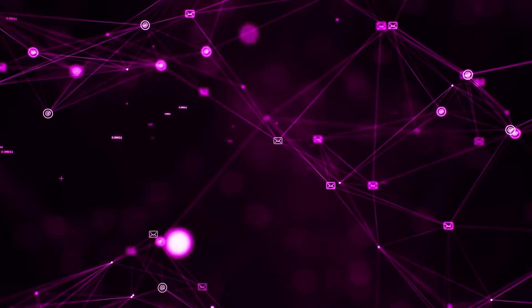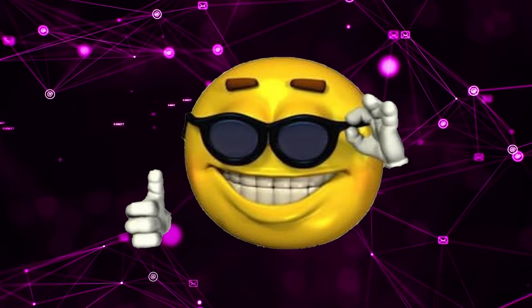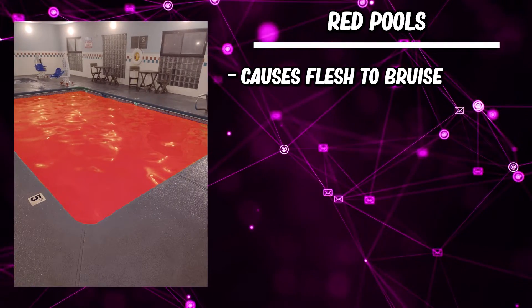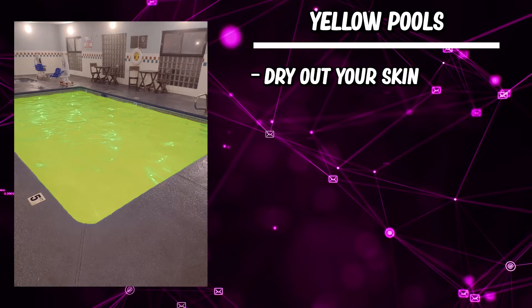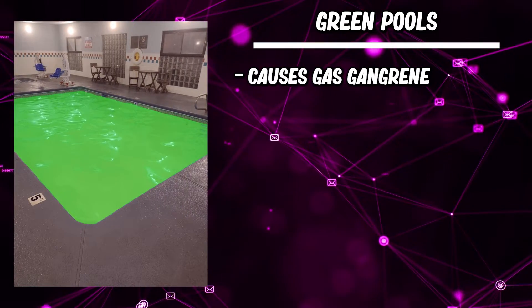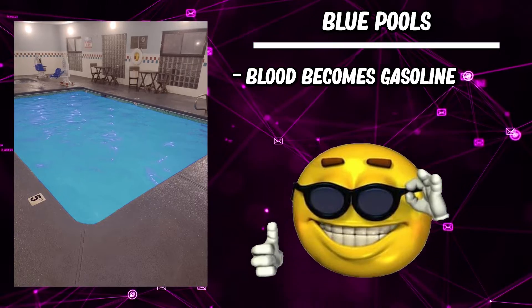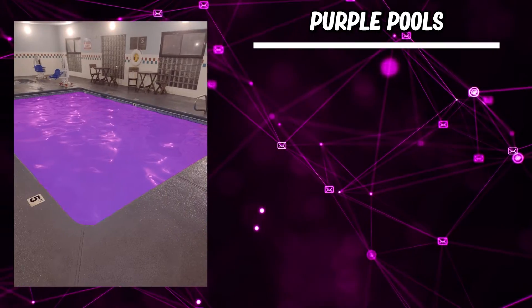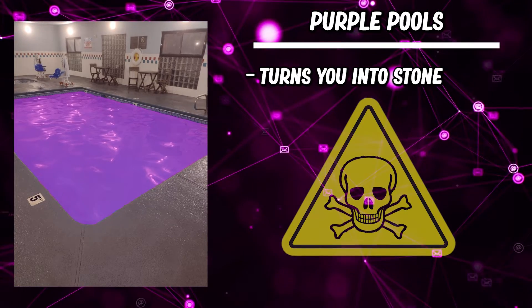There are a ton of colored pools on this level with different anomalous effects, with the most common being violet and yellow pools. It is not recommended to jump into any pool of an undocumented color unless someone else has done it before. Any interaction with a red pool can cause your flesh to bruise at the point of contact. Orange pools will lead you to level 458 if you jump into them. Yellow pools will dry out your skin — full immersion can cause all of your skin to become flaky, dry, and cracked in under 30 seconds. Green pools can cause gas gangrene if you jump in or touch them. Blue pools will turn your blood into pure gasoline with no noticeable health effects. Indigo pools will cause audio-visual hallucinations for as long as someone is in them. Purple pools are arguably the scariest — they will turn you to stone if you jump in, and it is irreversible, so whoever jumps in is effectively dead.